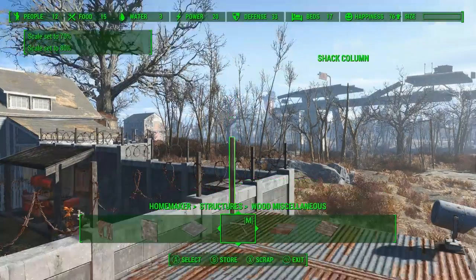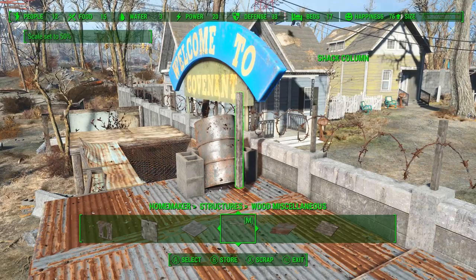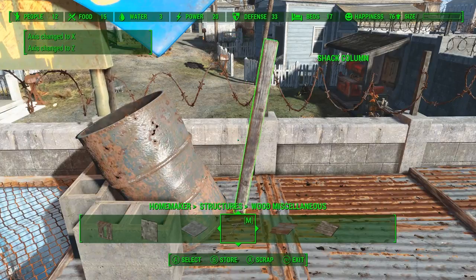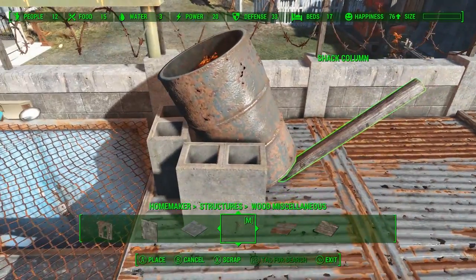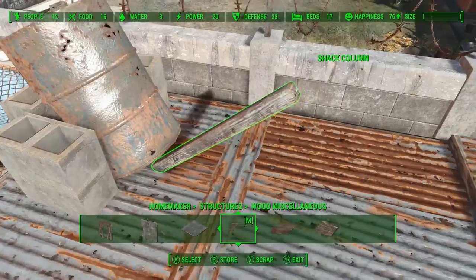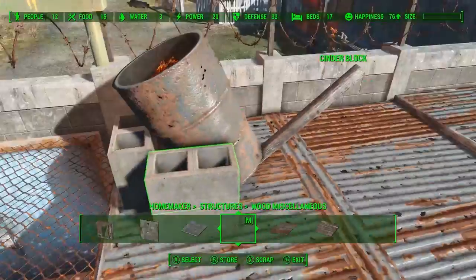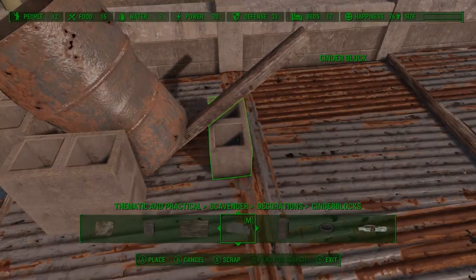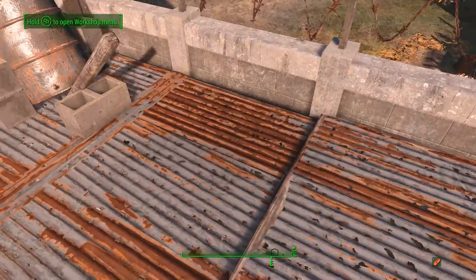With the barrel fully supported, we can grab one of these shack columns and just shrink it down a little bit — you can see I shrunk it a little too much. Then we're going to use Place Everywhere to tilt it. Now you want to be careful: I hit the button a few too many times and now it just rotates around, but we can stop it anywhere. This can be used as a lever to dump the barrel. The placement was a little off so we adjust that — we want it nice and close to the barrel but not clipping all the way through. One more cinder block so the lever can actually work, and now you can dump hot coals on anyone trying to come in.